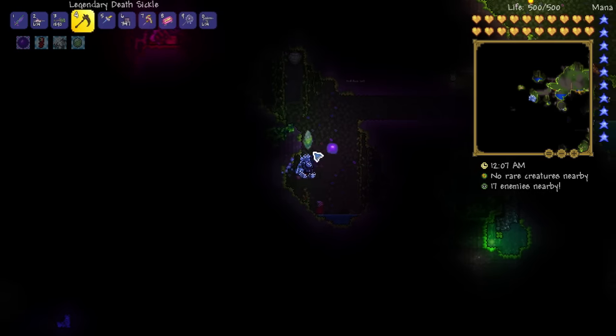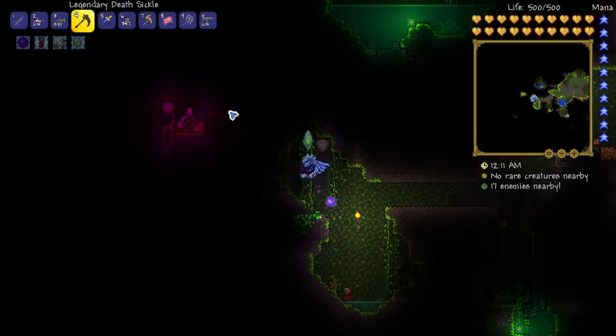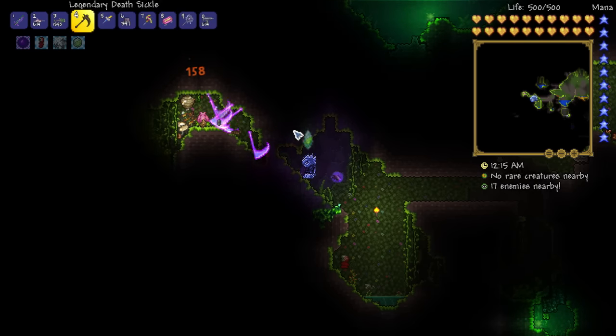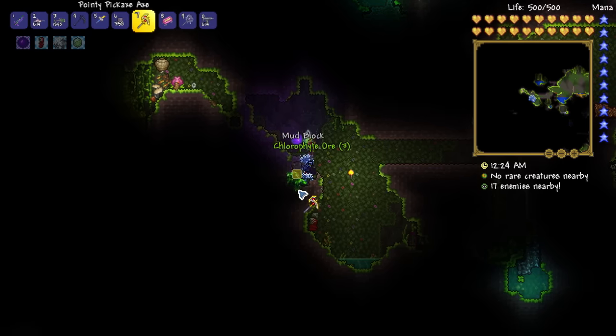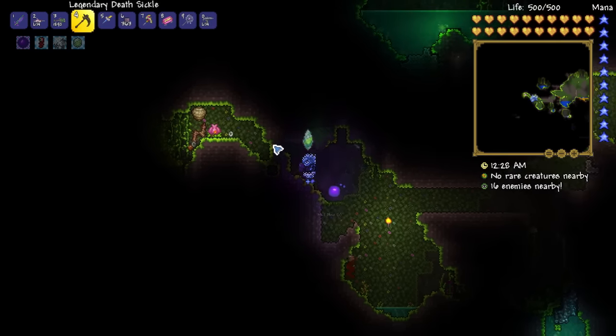I did a little bit of looking around and there's one right over there. They're pretty easy to spot while you're exploring because they emit a purple glow, so even in areas you haven't fully explored on the map you can just look around and find them without too much hassle.